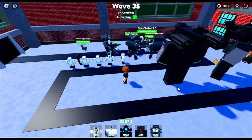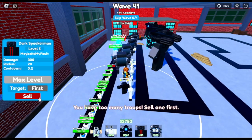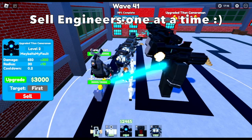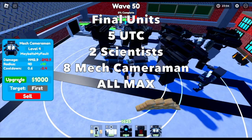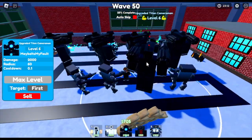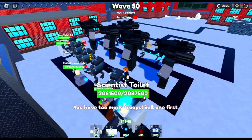Next, drop three more UTCs. You need to sell the dark speaker man because the maximum units that can be dropped is 50. Then sell all the engineers one at a time — you don't need to sell everything at once. For the extra money, just summon mech cameramans. The final units are: five UTCs, two scientists, eight mech cameramans — all at max level. Shout out to the YouTube channel Menacing Doritos — I saw the strategy there and was able to learn more about how to grind.